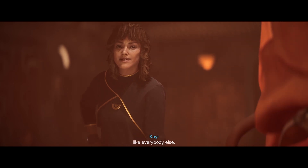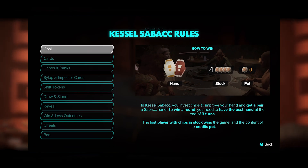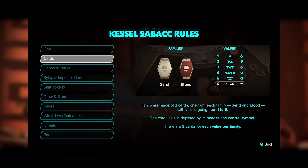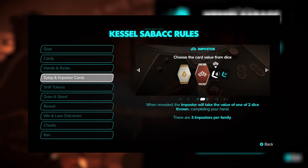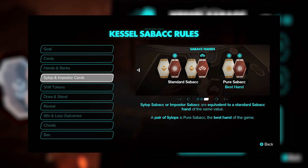Basically, the short version of it is you're trying to make a pair. You'll be dealt two cards, one from each family which is called Blood and Sand, and you want to make a pair. The pairs are one through six - the lower the better. There are also two other cards: the Imposter card, which you can roll a die on, and whatever values come up you can use to represent that card.